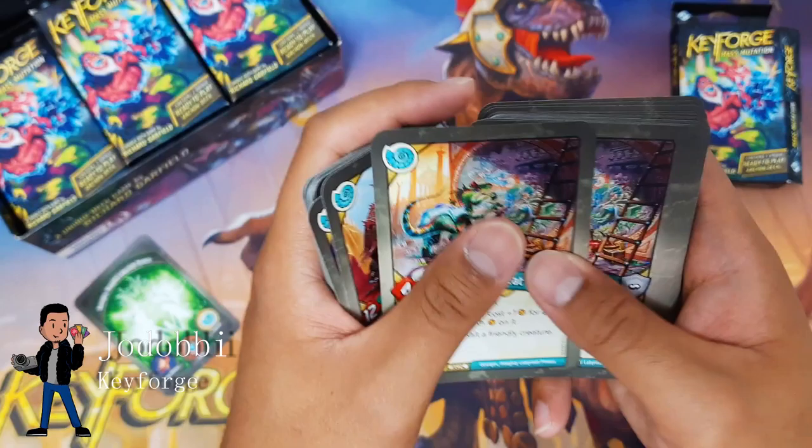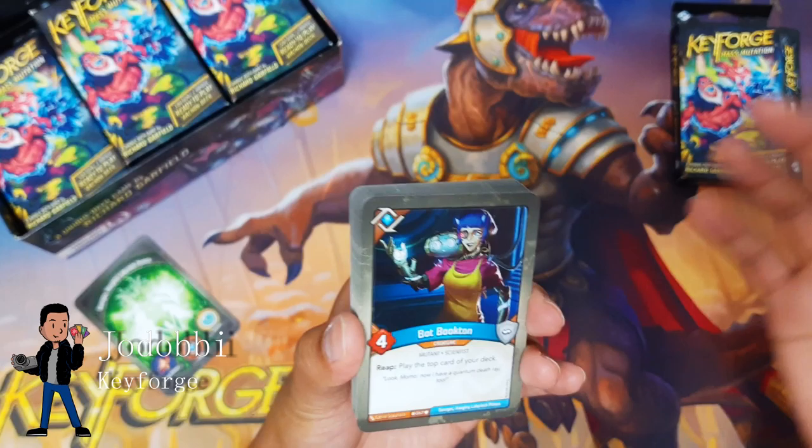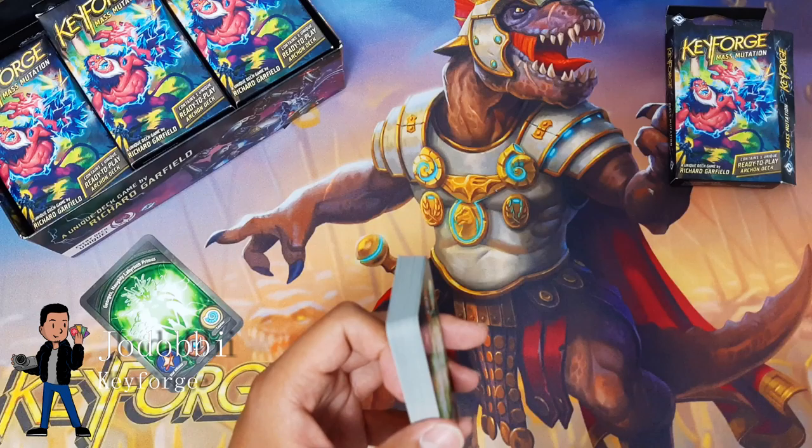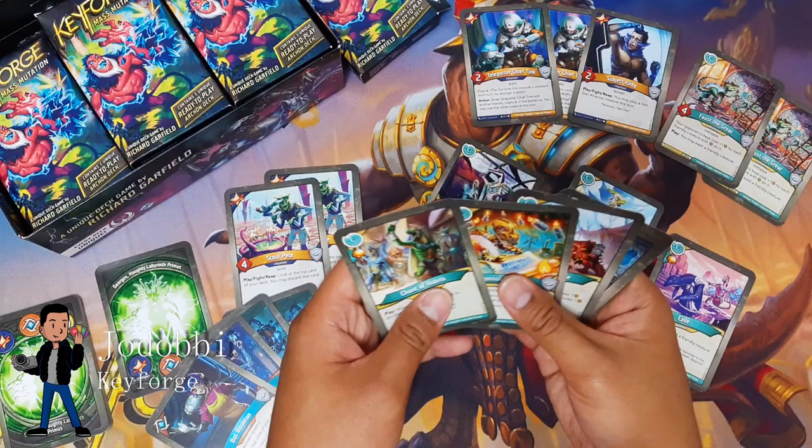Let's take a look at amber control — we've got capture off a few cards. So you have seven cards that will immediately either capture or steal, but there are ways like Console Primus, Chant of Hubris, or Exile which will allow you to move amber around as well.